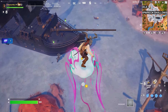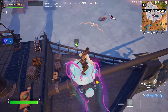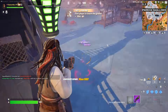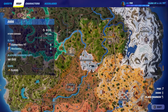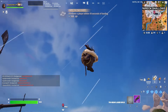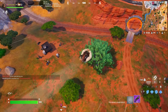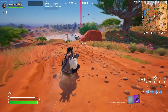For the first quest, you need to either damage your opponent — just damage them with any gun — or travel distance with the cannon. Just land on the pirate ship, charge yourself, and launch yourself. This is pretty much either travel distance or damage opponents; you choose which one is easier for you.